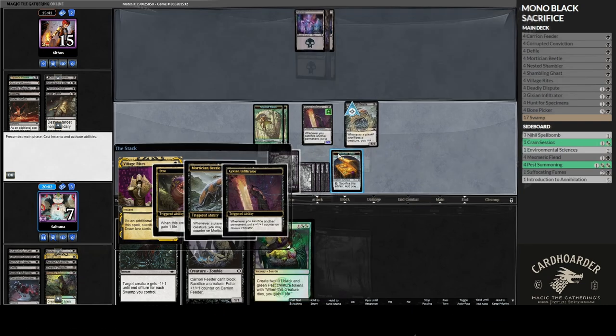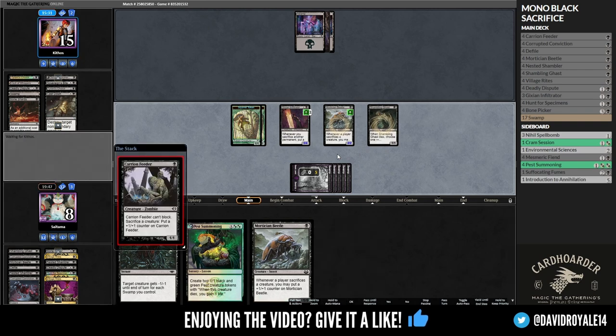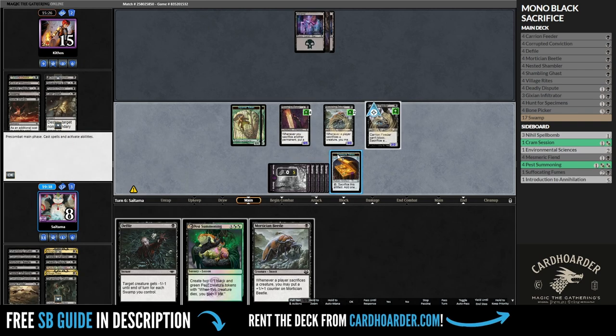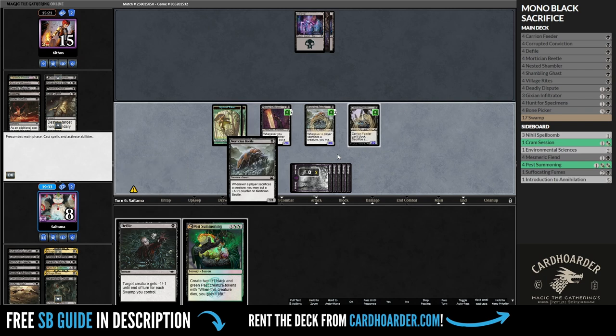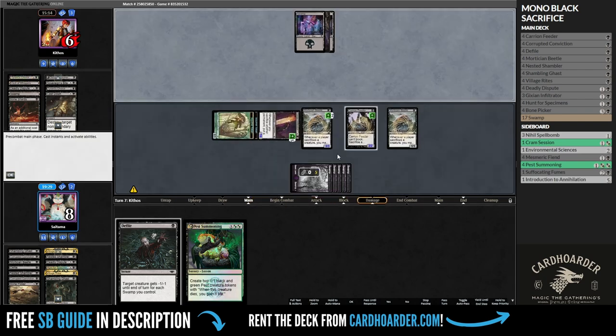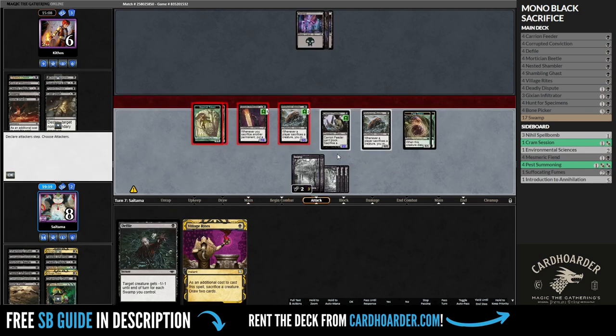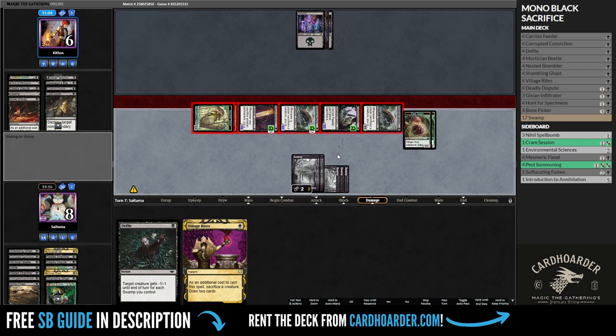Our Geeksian Infiltrator is doing an amazing job of growing turn to turn. It benefits not only from creatures getting sacrificed, but also from other permanents. In just one turn, it became a 7-power creature that threatens to end the game. Our opponent is running out of steam, and we are taking advantage of that. We won the first match easily, and we are feeling confident heading into the next one.